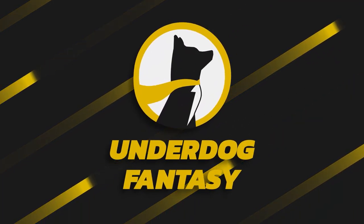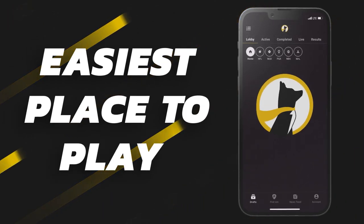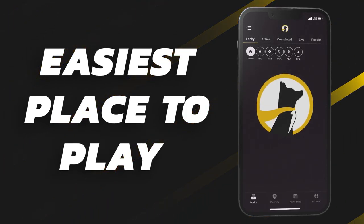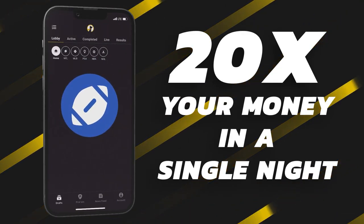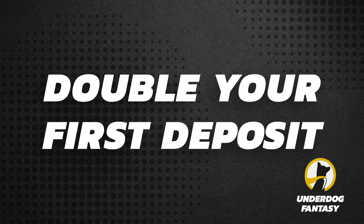Underdog Fantasy is the best and easiest place to play fantasy sports. Sign up now with code poodle and you'll double your first deposit up to a hundred dollars in bonus cash when you make your first deposit of ten dollars or more. Deposit 100, get 100 free.